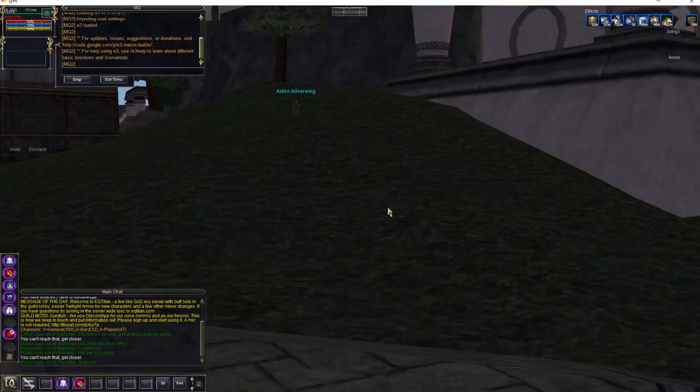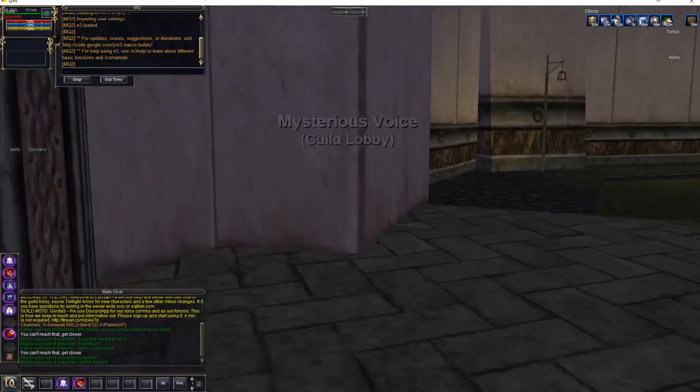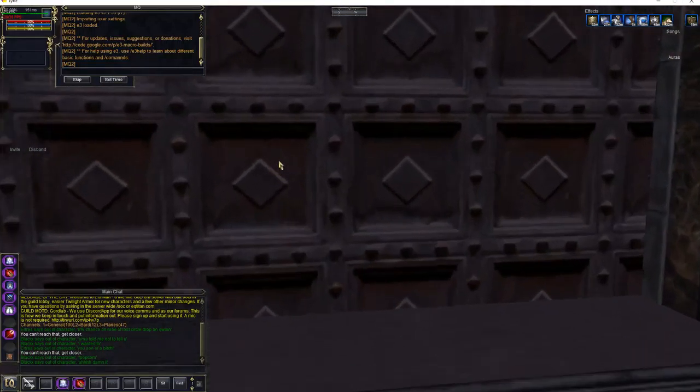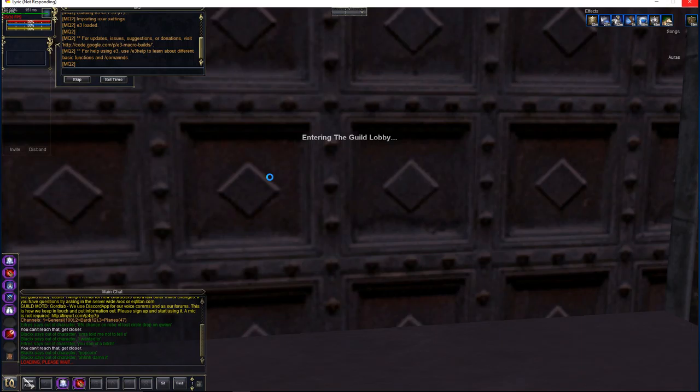To get to the Guild Lobby or Guildhall you come to the giant door, the one that has a mysterious voice next to it that says Guild Lobby. Go ahead and click it. If you're moving a lot of people, it is a group context box, so click it on all your leaders and then do a slash yes and it'll take you in with all of your people.